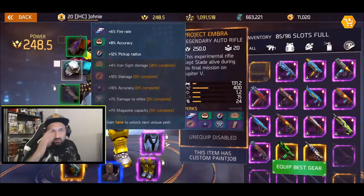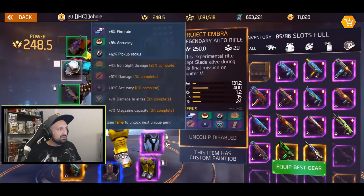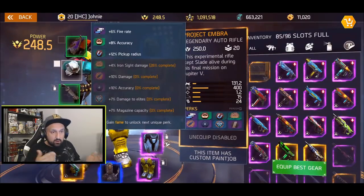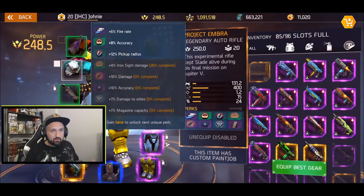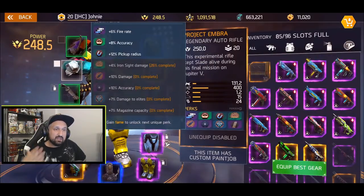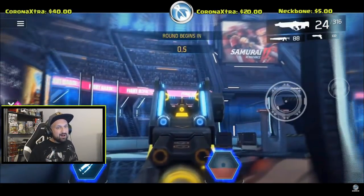Going back to Project Embra — it's still too early for me to judge. When I first started using Nico it felt weak and I didn't like it, but now I really like it. I'm going to keep playing with Embra for a couple of weeks. I really want to unlock that 10% damage perk — it is going to make Embra much more powerful. You need to gain about 45,000 fame to unlock those three perks.